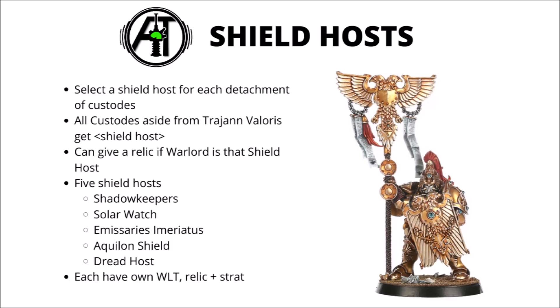Now we come to the Shield Hosts. For each separate detachment of Custodes in your army, you can nominate a shield host, and you can have an army made up of multiple shield hosts. All units in that detachment gain the shield host keyword, swapping it out for one of the five available: the Shadow Keepers, the Solar Watch, the Emissaries Imperatus, the Aquilan Shield, and the Dread Host. Trajan Valoris and Sisters of Silence don't get the shield host rule. Each shield host has its own Warlord trait, Relic, and Stratagem, though I'm uncertain whether we can buy in relics for each shield host with the Open the Vault stratagem — it may need an FAQ.